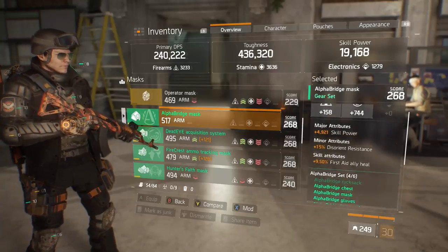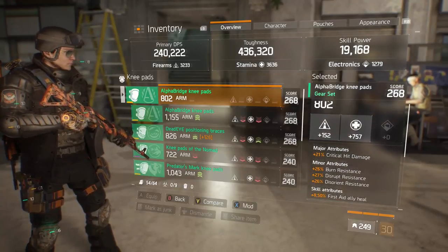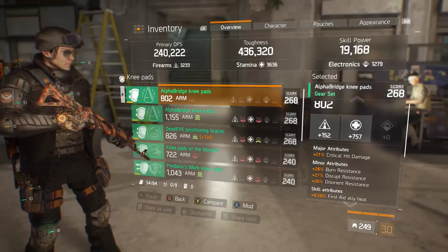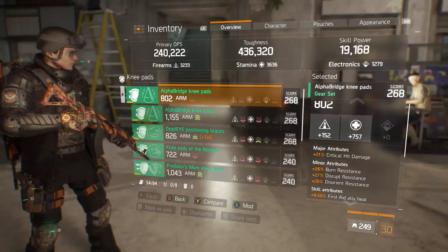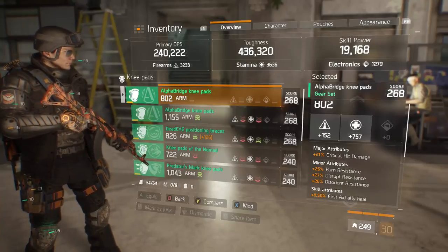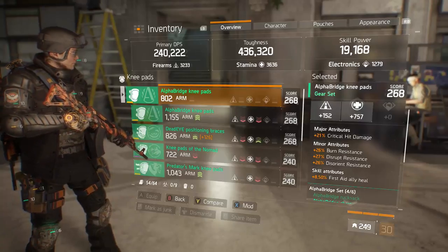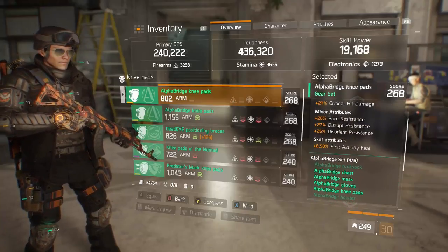Moving on to my knee pads — Alpha Bridge knee pads need critical hit damage. I did not need to roll armor here to achieve the armor cap; I got lucky with armor rolls on the other gear set pieces. Major attribute on your pads, if possible, should be critical hit damage. If you can't achieve the armor cap without rolling armor here, you can do that — it's not the worst thing. This is a really great stamina roll. It has burn resistance but not shock resistance — I'm really gravitating towards shock resistance lately, so I wish I had that.